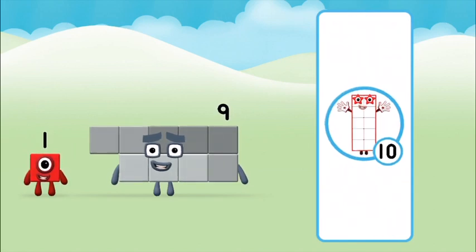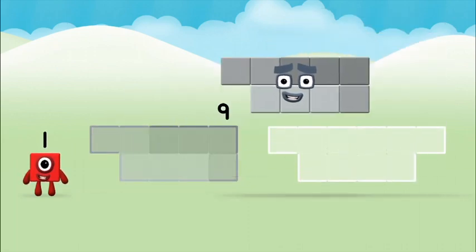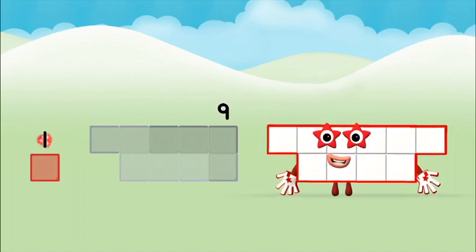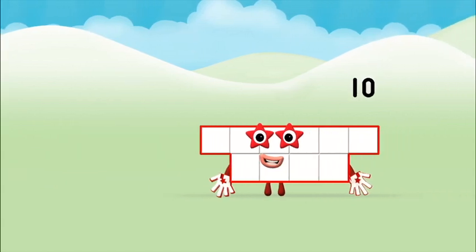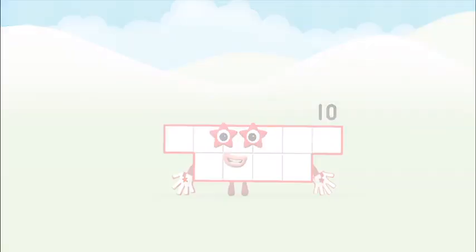What number block can you make by adding? Correct! You chose the right answer. Now add the number blocks together: one plus one plus nine equals ten. Great! You made number block ten.